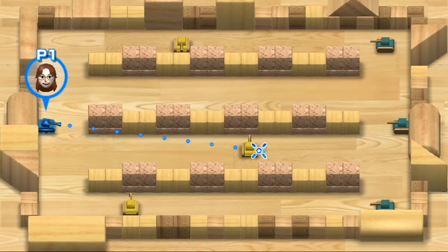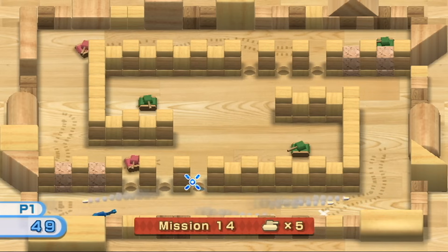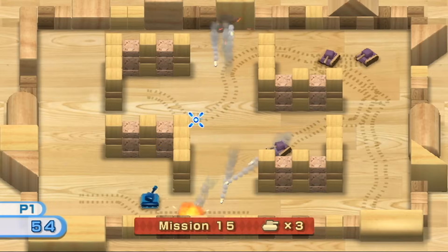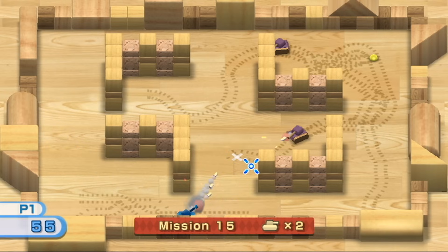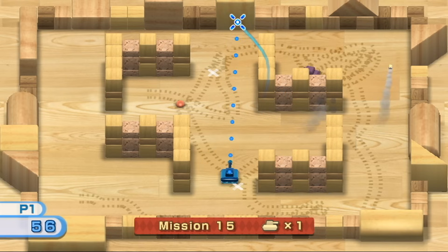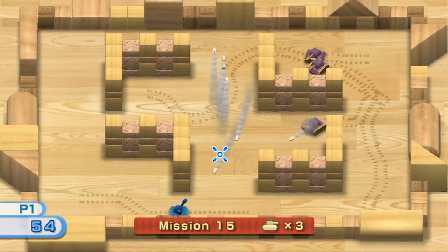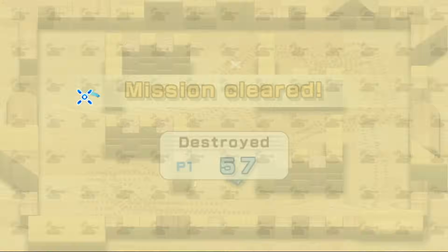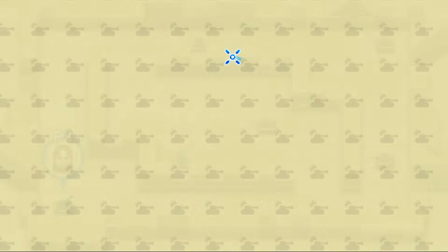Mission 13 and 14 are not too interesting to talk about, except for the fact that you'll be introduced to different stage layouts and combinations of tanks once again. Mission 15 presents us with the purple tanks — I never found them that bad, but stay patient, it especially applies here. These guys are basically better versions of the red tanks and can be deadly if unprepared. I like to pick them off one by one, as in numbers these guys are tough to deal with, especially in close quarters where their bullets start to ricochet off of everything. I should also note that for every 5 missions, you get an extra life — this is super important, as every life is going to count.